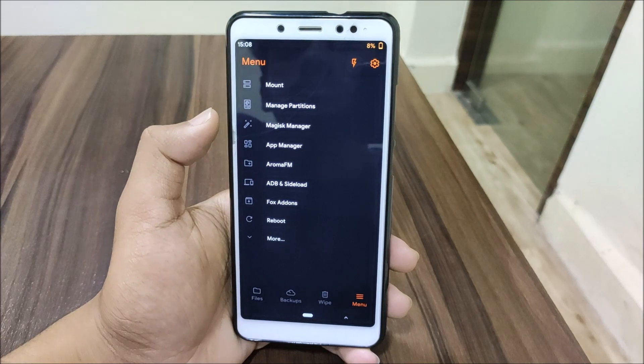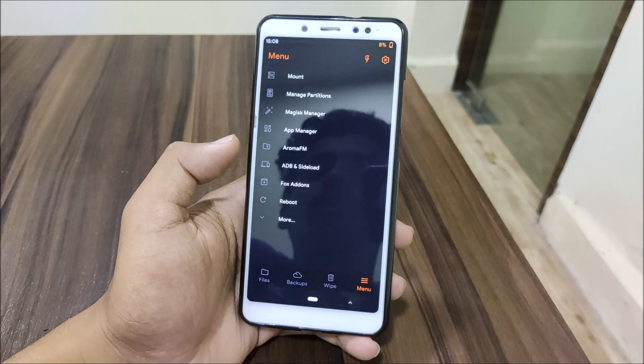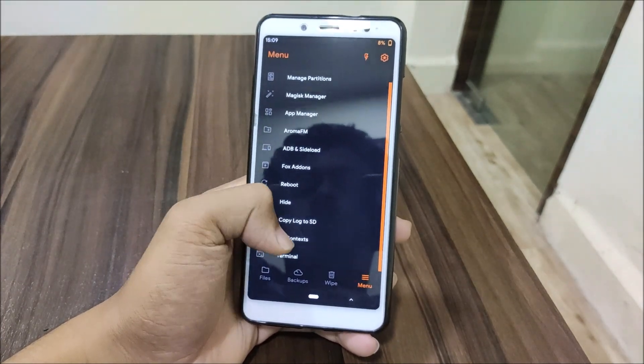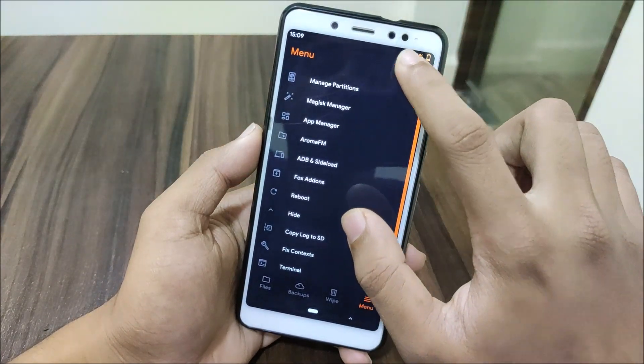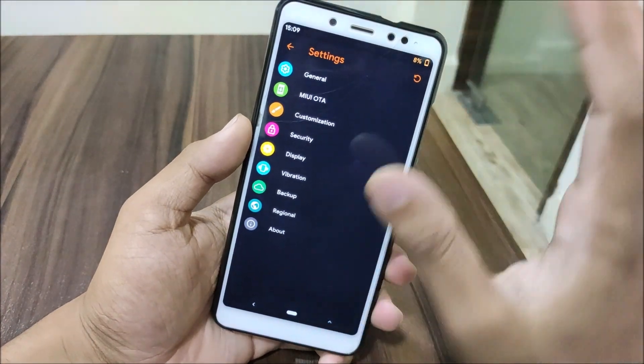Then we have the menu where we get mount, manage partitions, Magisk manager, app manager, Aroma file manager, ADB side control, Fox add-ons, reboot, copy log to SD card, fix permissions, and terminal. We also have a flashlight icon — as you can see the flashlight turns on.